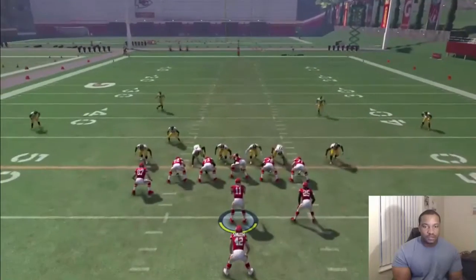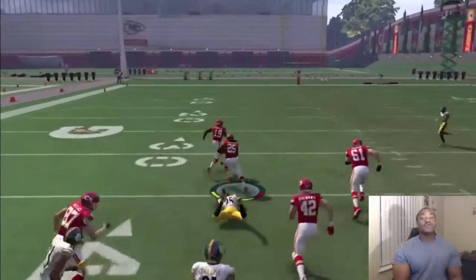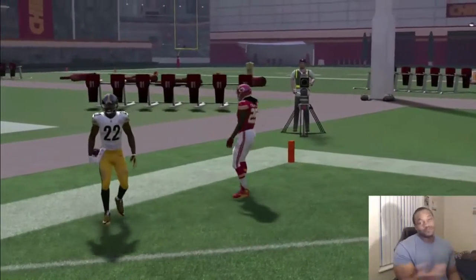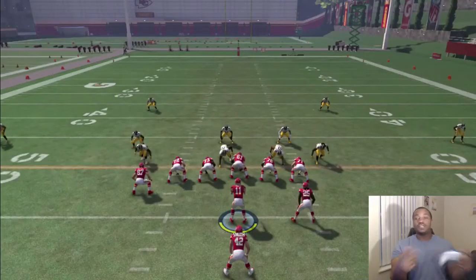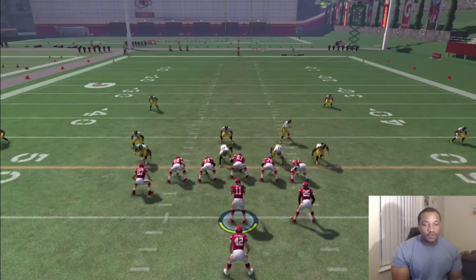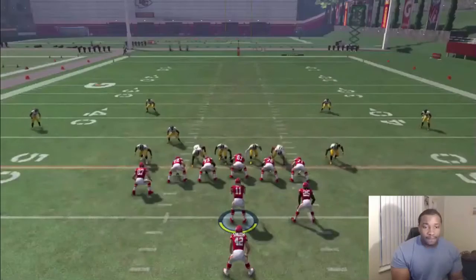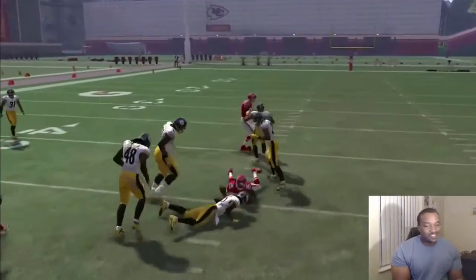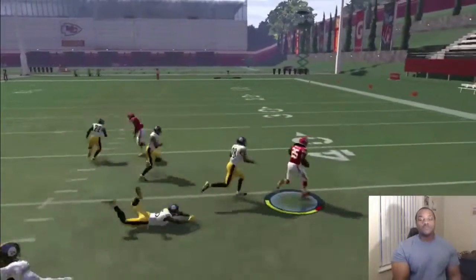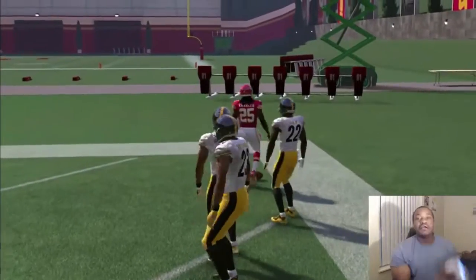I'm gonna have to watch out for that safety. Bounce to the outside — nice blocks, we out! This play is hot like water. Guys, please smash a like for this money play. If you're new to the channel, press that red button and join the crew — join the Panda Nation, the best mission on YouTube. I'm gonna run this play a couple more times, show y'all how we do this. Hot like water, let's get it!